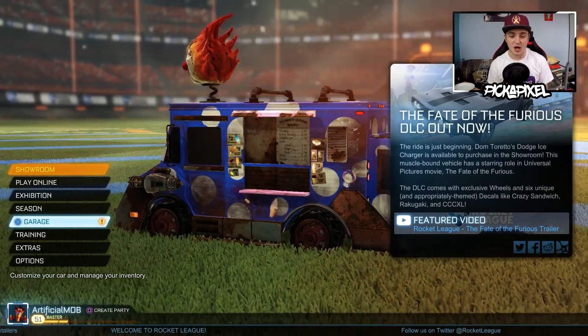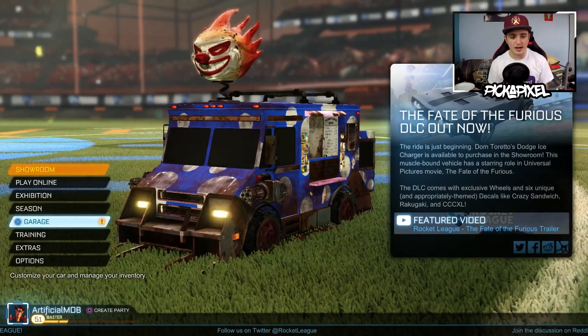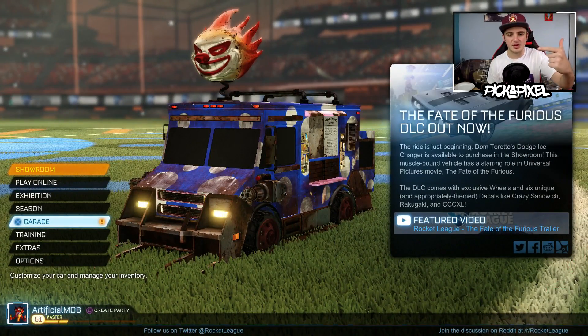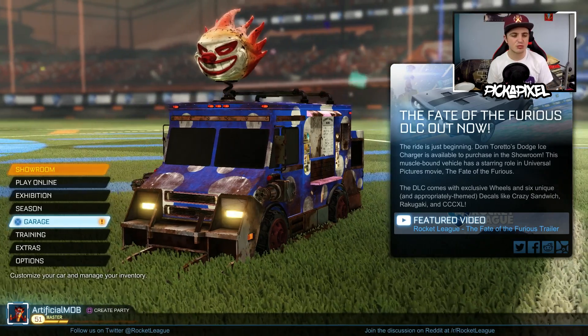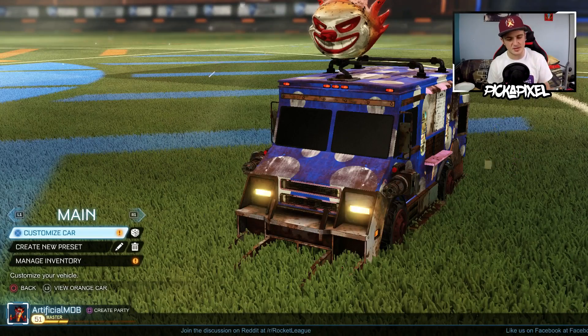Just look at it. There's tiny little wheels and the car's massive. I did play one game with it, I managed to win, but it's so long that when you flip forward, your car actually hits the ground and it doesn't really work. But if you want to know how to get this car, it's called the Sweet Tooth. You can only get it on PS4, as far as I'm aware.